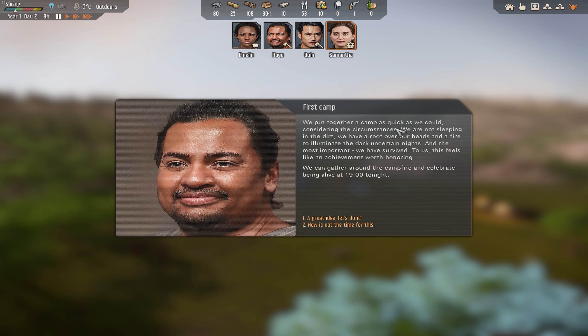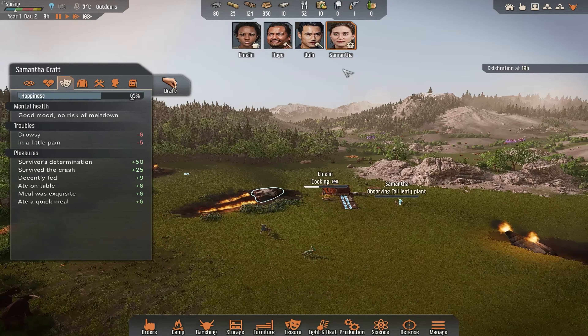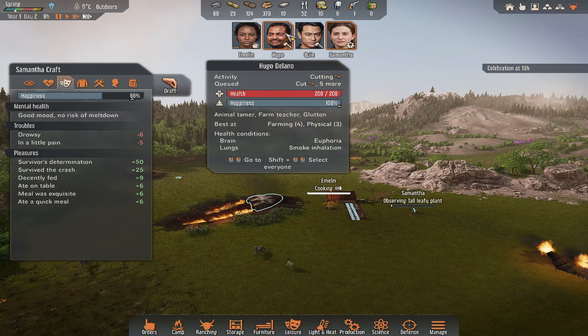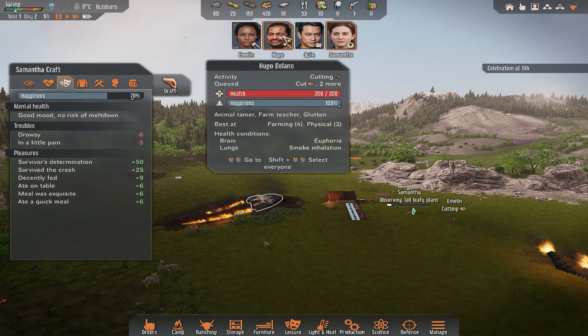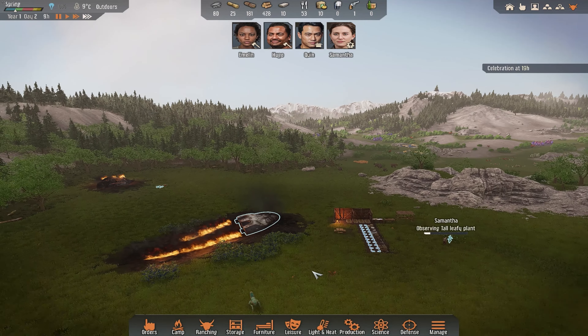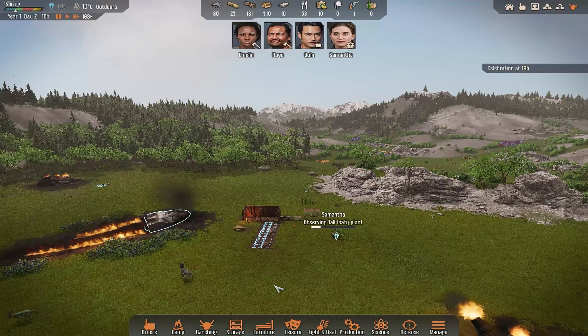First camp: we put together a camp as quickly as we could considering the circumstances. We're not sleeping in the dirt — we have a roof over our heads and a fire to illuminate the dark, uncertain nights. And most importantly, we have survived. To us, this feels like an achievement worth honouring. Let's gather round a campfire and celebrate being alive at night, 1900 tonight. Great idea, Hugo. I always thought it was random, but from playing this quite a few times, it looks to me that the one who goes into meltdown tends to be the one to suggest the celebration — just a little bit of trivia.